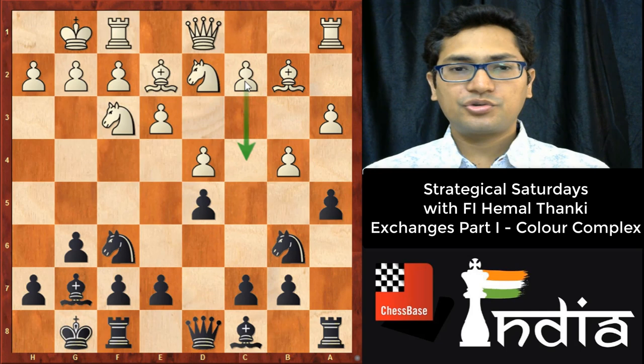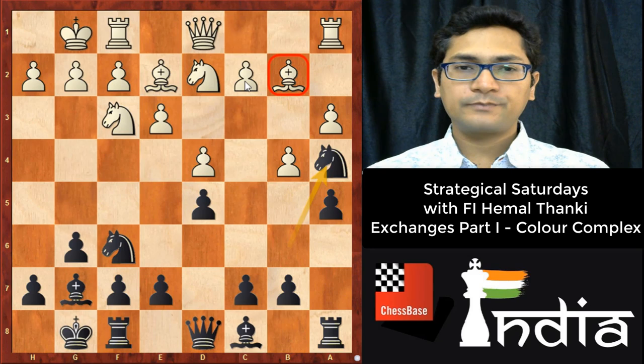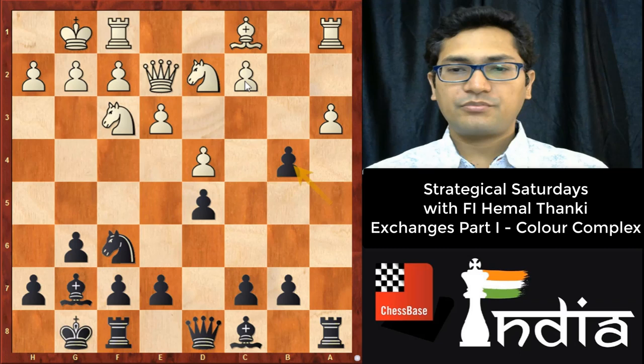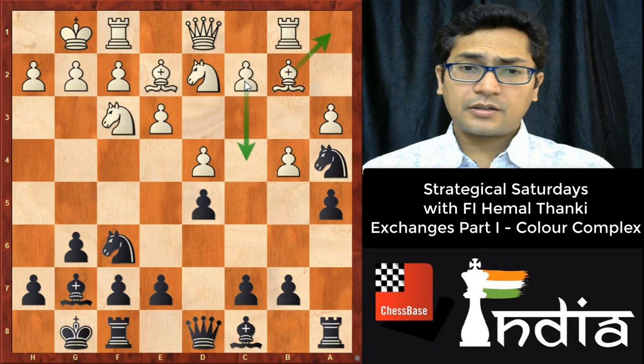Now Na4 threatens to take on b2 immediately. There are two ways to defend: queen to c1 or Rb1. In the game, Qc1 was played. Let's first discuss Rb1. Bc1 is not at all possible because of Nc3, Qe1, and axb4 wins a pawn, so Bc1 is completely ruled out.